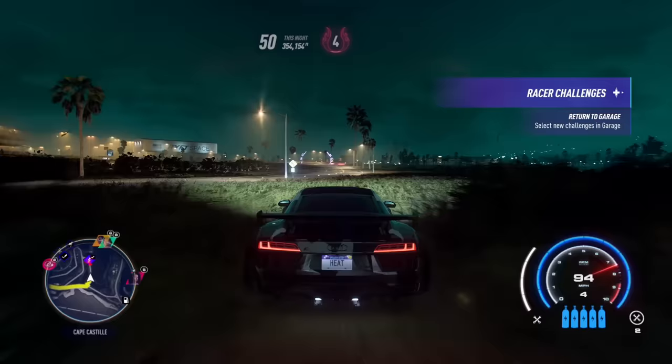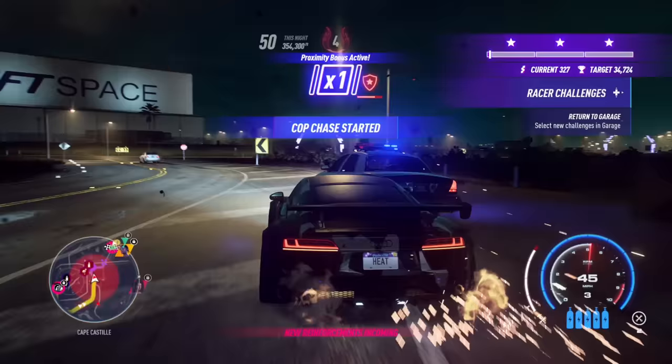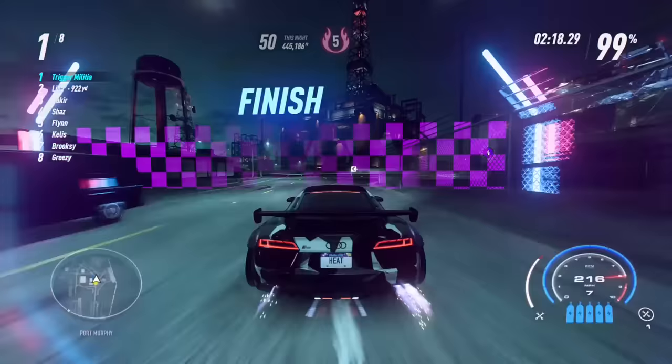At this point, if you are close to heat level 5, just run through a speed trap or two and you will be heat level 5. If not, you may want to get into a cop chase — crashing cop cars is a great way to increase your heat level quickly. Once you have heat level 5, make your way to the heat 5 race and complete it, making sure you finish in the top 5. Get back to the garage safely and you'll get your reward.